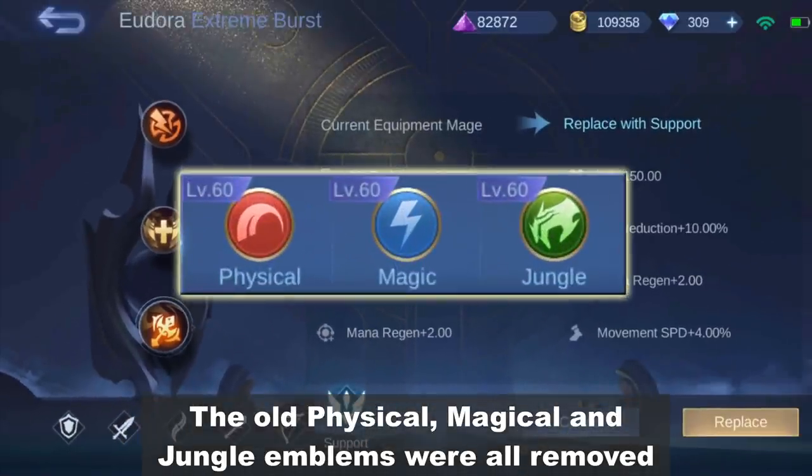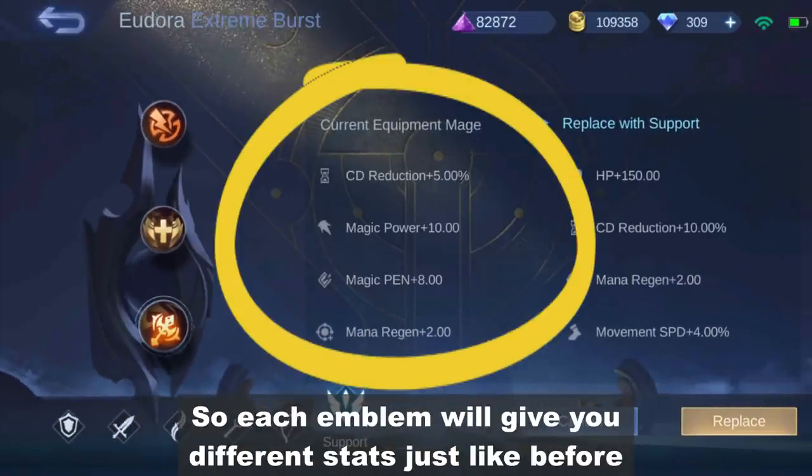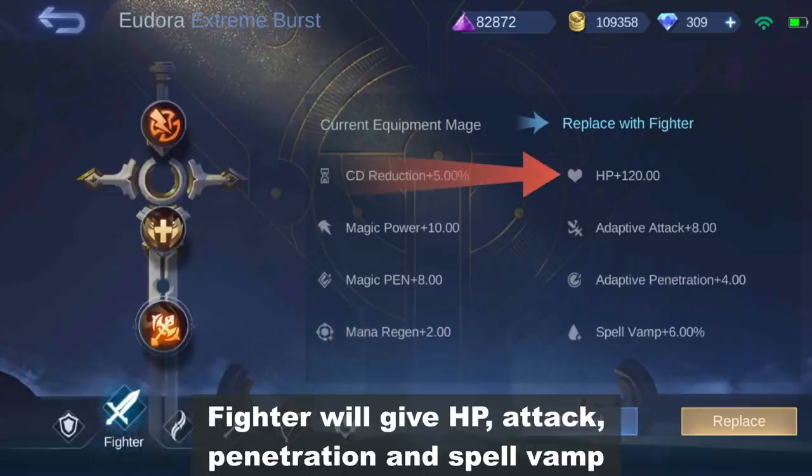The old physical, magical, and jungle emblems were all removed. So each emblem will give you different stats just like before. For example, the tank emblem will give HP, defense, and regen. Fighter will give HP, attack, penetration, and spell vamp.